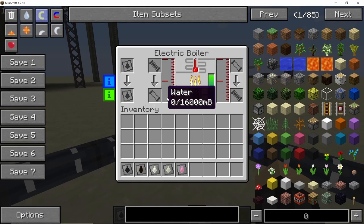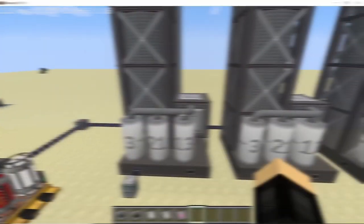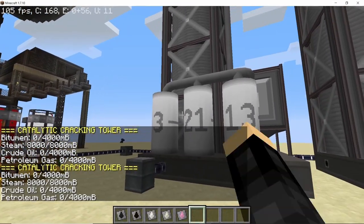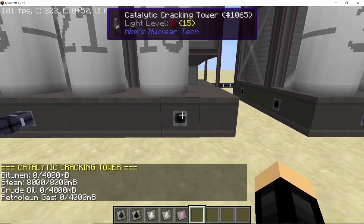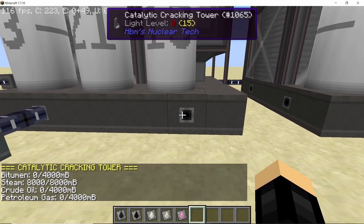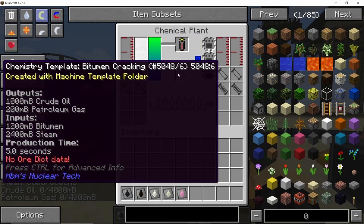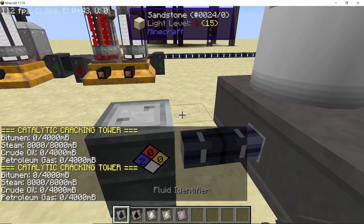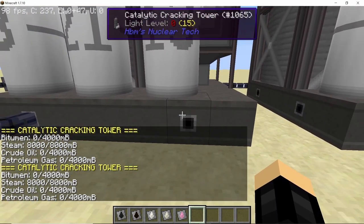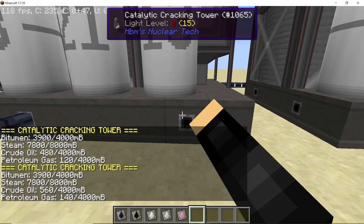In order to do anything, first we need to provide it with steam as that is the only requirement, and for that you can use an electric boiler or a normal boiler. A normal catalytic cracking tower once crafted will process bitumen by default, and by putting in bitumen and steam you will get out crude oil and petroleum gas. This recipe is similar to the recipe processed in the chemical plant — exactly the same — and as you can see it has started producing crude oil and petroleum gas without consuming any power whatsoever.